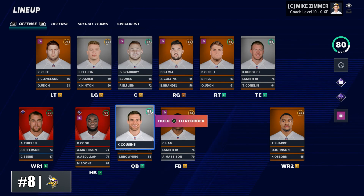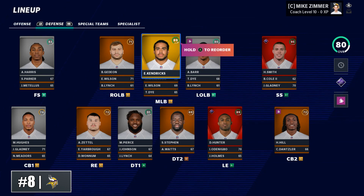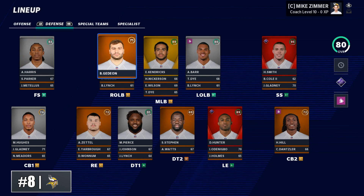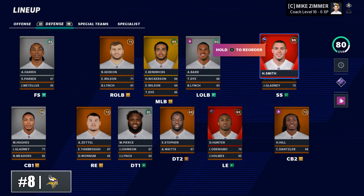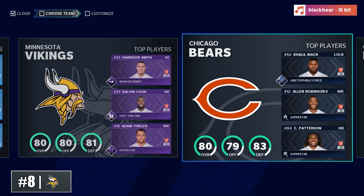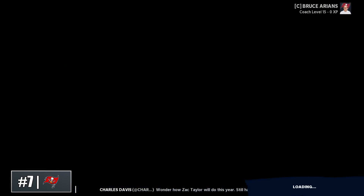You'll have a decision to make on what you want to do with Kirk Cousins in the future. Defensively, you also have a lot of tough decisions to make and not a lot of cap space. Anthony Harris is a rising star safety in the final year of his contract, and you have a lot of veteran players aging out — Anthony Barr, Harrison Smith. What will this Vikings defense look like in the future? That will be in your hands.